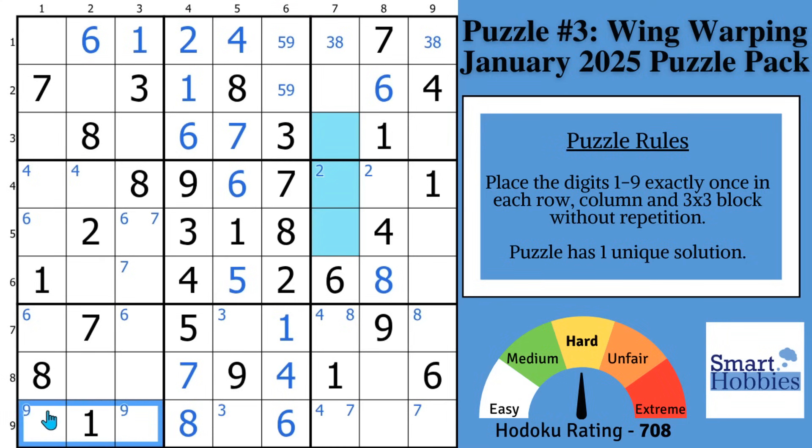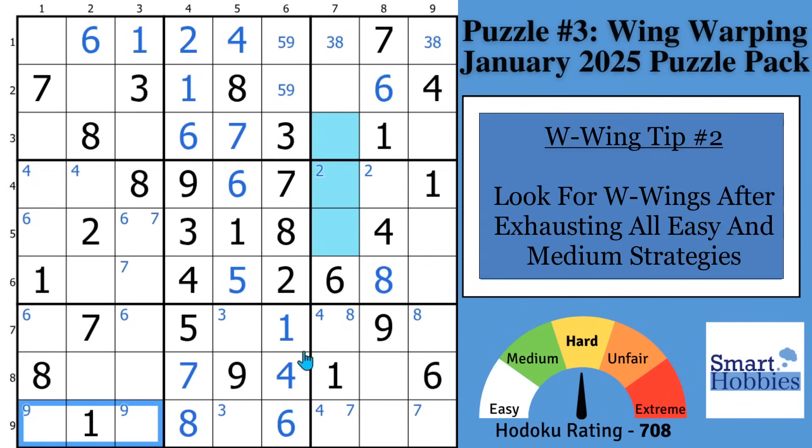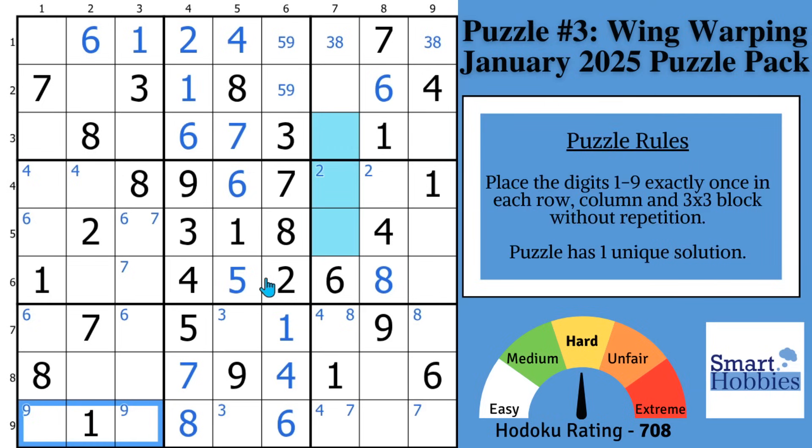It's time for tip number two. You'll want to look for W-Wings after trying all the easy and medium strategies. These easier strategies are more common, easier to spot, and get you many more solved cells. You need to reduce the possibilities as much as possible to get to the spot where you need the W-Wing. I cover all these strategies — hidden pairs, naked pairs, pointing pairs — in my free Sudoku solving guide.